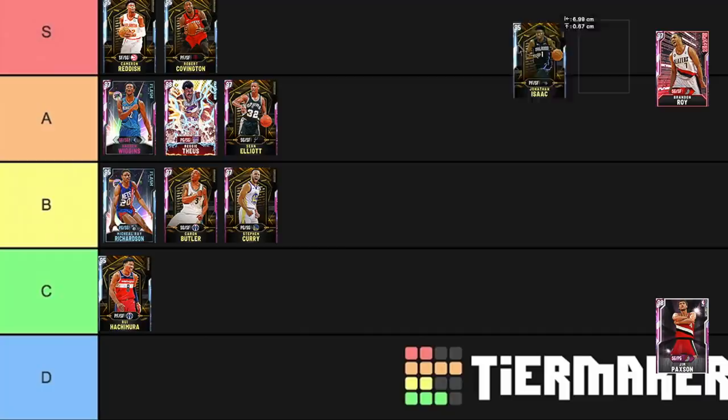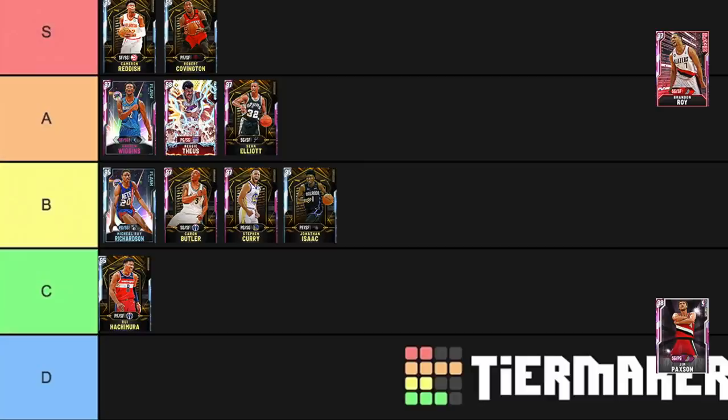Jonathan Isaac is going B tier. If he had range, he'd be S though. A Jonathan Isaac card with range — that card's a demon, that card is an elite, elite card. He's got a really, really nice release. Problem is, no range. At this stage in the game, you really shouldn't have any players in your team without range extender. It's just about spacing — if he's playing up at the top, the other player can just off-ball and double-team off him because he's not going to hit that deep three.